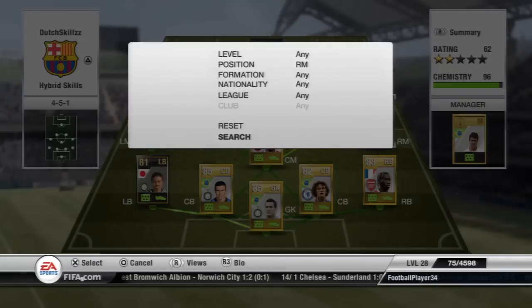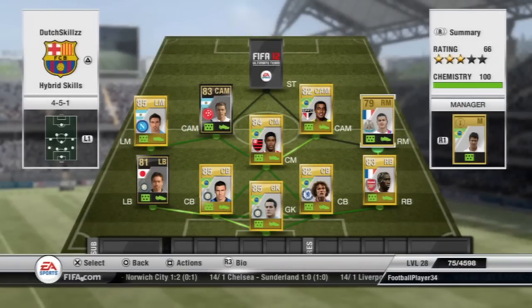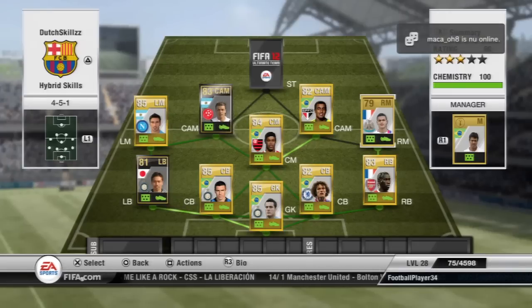At right mid we have Ben Arfa, who links up with Sanja to give them both 9 chemistry. He is also a 5-star skiller and he is really good — you can cut inside with him to his left foot and then finesse it or just power it into the far post.